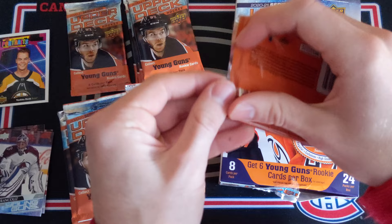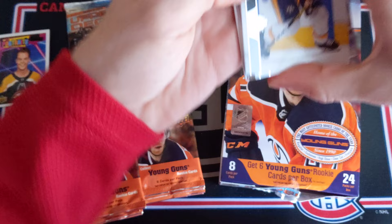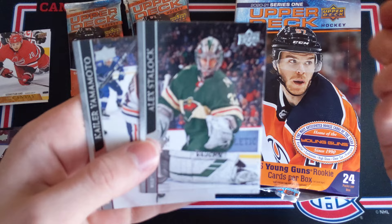I picked up this box at one of my favorite local card stores — Game Zetera Orleans. I just want to give a little shout out to them because I'm already pretty satisfied with the box. Let's keep the goodness going. Ellis Rask, Carter Dubé, and a Sebastian Aho UD Canvas. And then we've got Stone, Alex Staloc — I like that shot a lot — and then Taylor Yamamoto.